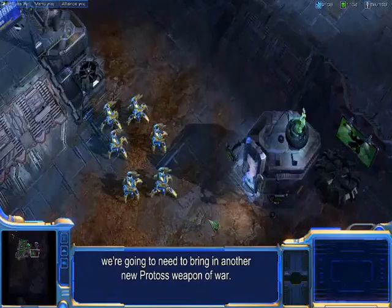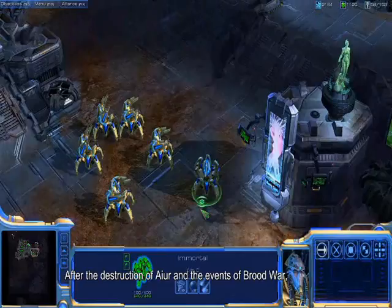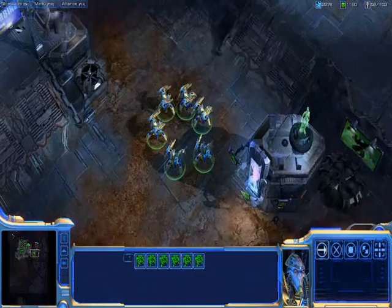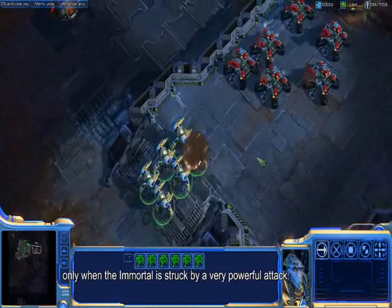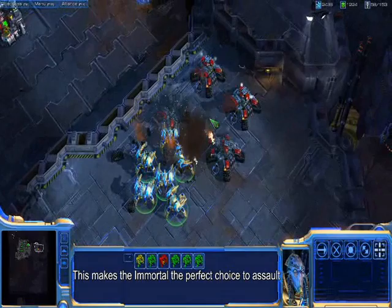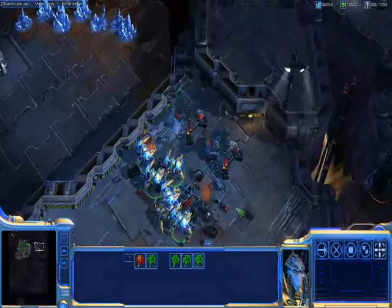In order to attack a Terran position like this that's so well defended, we're going to need to bring in another new Protoss weapon of war. After the destruction of Iron and the events of Brood War, the Protoss have been forced to adapt. They created these — the Immortals. They have a special type of Protoss shield: a hardened shield that activates only when the Immortal is struck by a very powerful attack. You can see the hardened shields are activating now and they're absorbing most of this Terran fire. This makes the Immortal the perfect choice to assault this kind of defended Terran position.